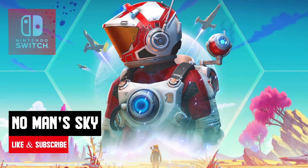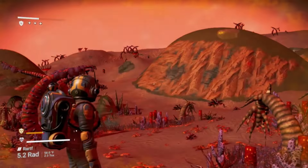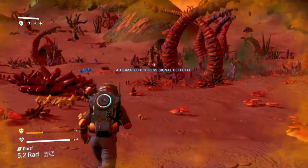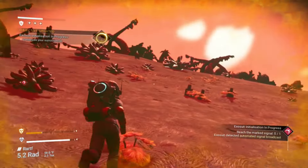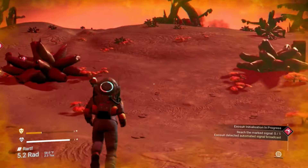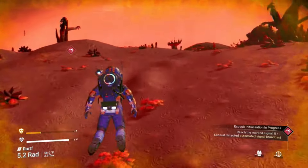Next up, we have No Man's Sky. And believe it or not, it's a fantastic port on the Nintendo Switch. Hello Games did an impressive job making this intergalactic survival sandbox playable on the console. The game runs smoothly, and the vibrant graphical style still looks fantastic. With all the previous updates and content included, No Man's Sky offers a lot of value for survival fans and serves as an impressive Switch port.